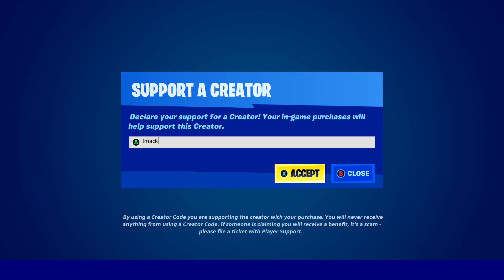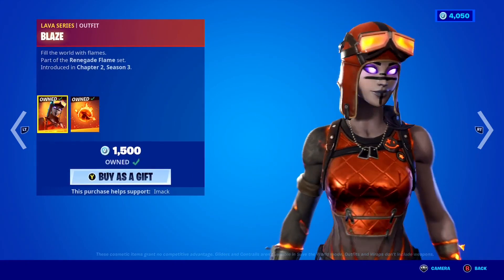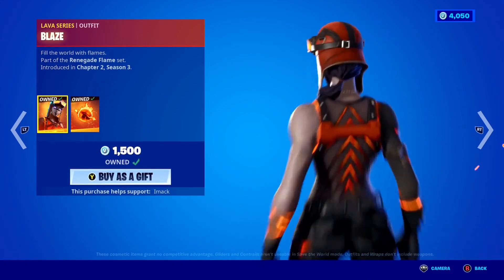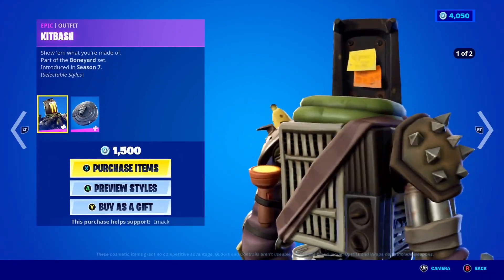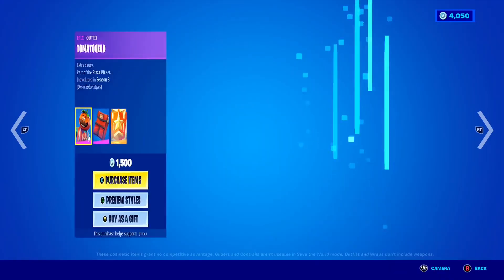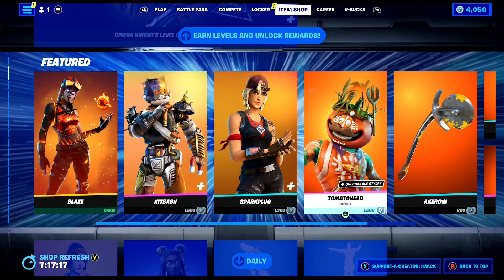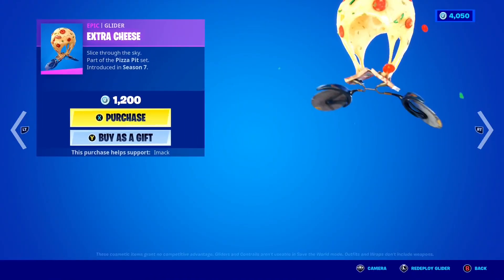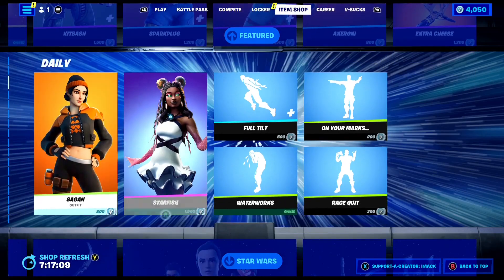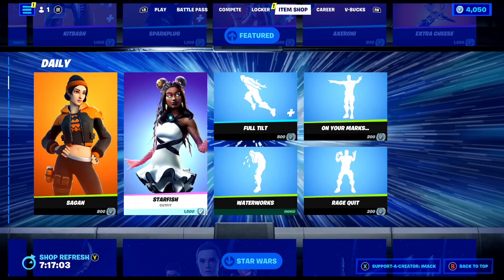If you're buying it and you want to support me, feel free to use code IMAC hashtag ad. We've literally got some amazing skins back today, like the Blaze Renegade skin — the Molten Fire version of the Renegade Raider — with the Fire Starter back bling. Both the Kit Bash skin and the Spark Plug are also back today, as well as the Tomato Head skin and back bling with the challenges for the secret style. We've even got the Axeroni pickaxe, the Night Slice pickaxe, and the Extra Cheese Glider also back today. Down here you've got the Sagan skin back, as well as the Starfish skin with the Anemone back bling.